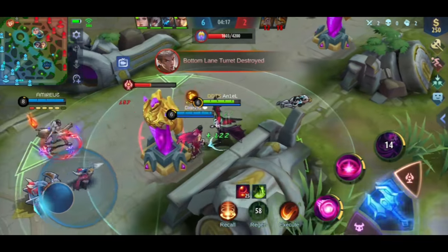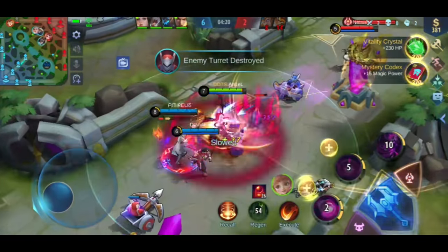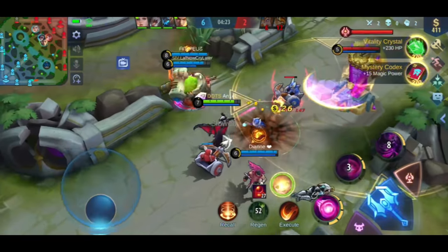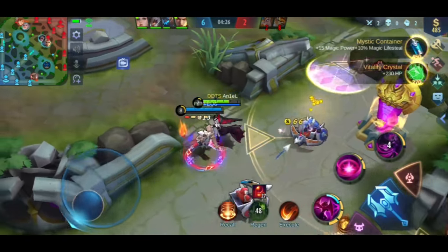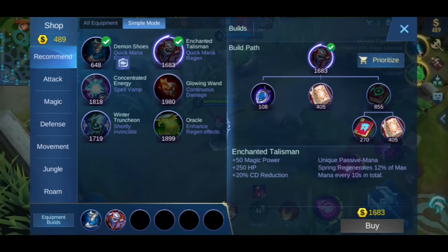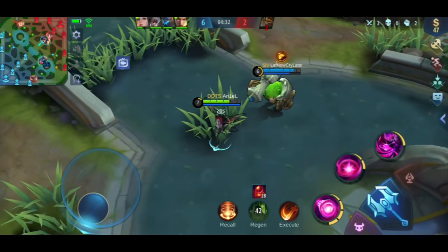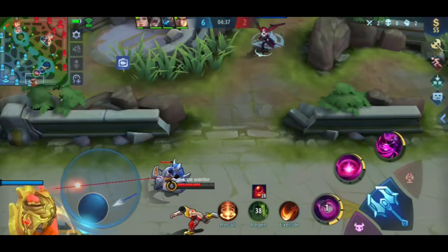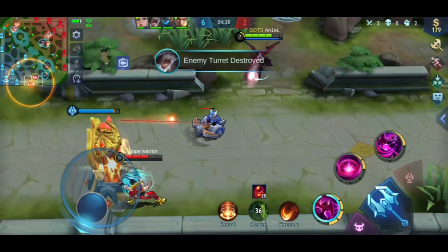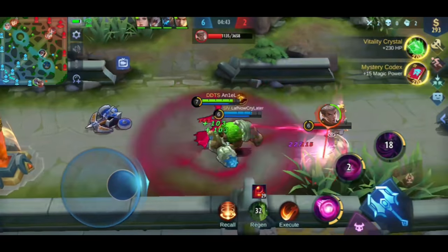One problem with this rotation on Alice is it's easy to neglect bot lane if there's a team fight in mid lane. But the chance of winning the team fight in mid lane is higher because there are more people there. Even if your bot lane is behind, it's okay. Notice that Chou is too focused on the bottom lane — you need to remember, you won't win if you don't help your team, because they're always missing from team fights.